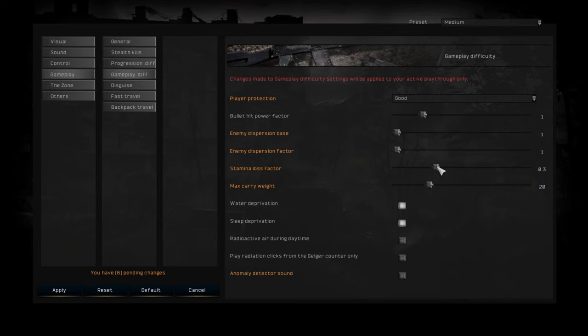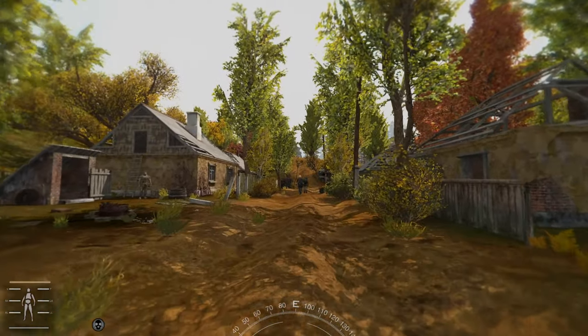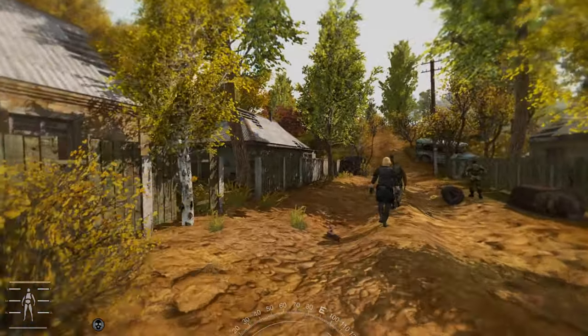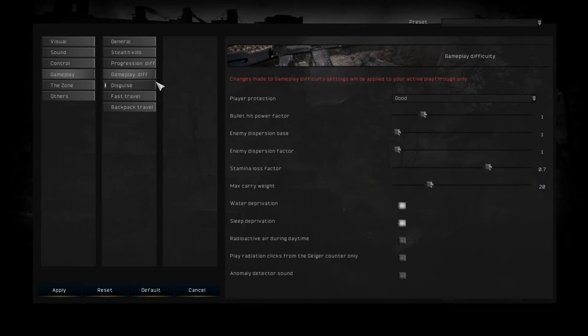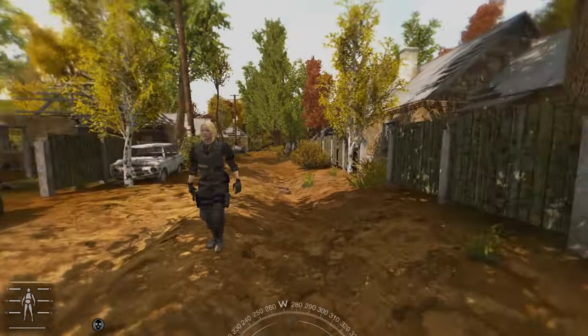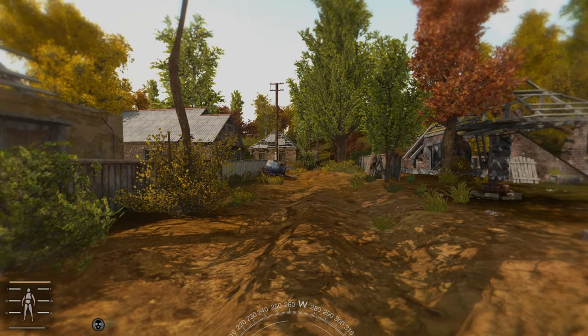Then we have stamina loss factor. If you crank this up, you can see that my stamina is barely going down — maybe you find it annoying that your stamina is going down way too much, so you can customize that. Set it back to what it was. This is medium now, and you can see medium goes down quite a bit. Obviously it depends on how much weight you have.